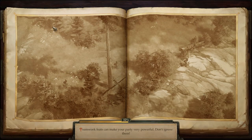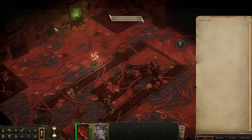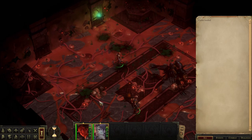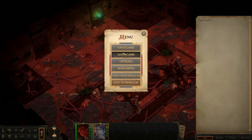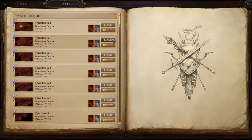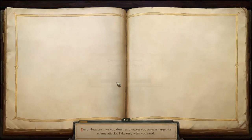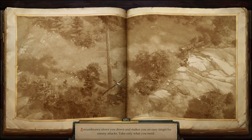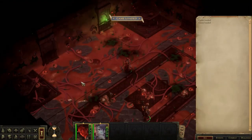This character can be built a variety of ways. The real selling point is that they have to be the Abyssal Bloodline, because when they rage, the Abyssal Bloodline at a certain level unlocks the ability to increase their strength by 4 to 6 points — extremely powerful. I need to load an earlier save because I pre-buffed and I want you to see what the character has with just gear, feats, and abilities.